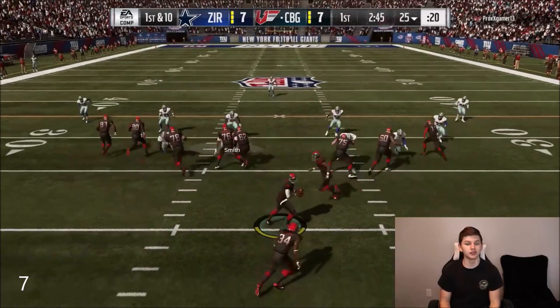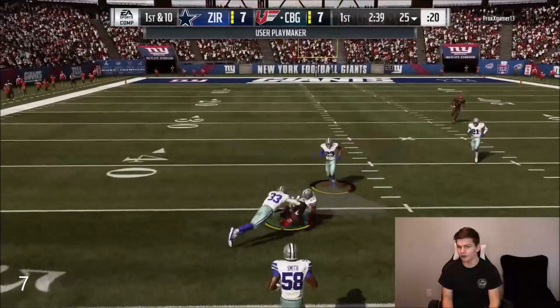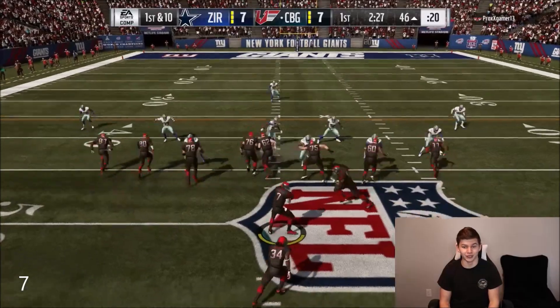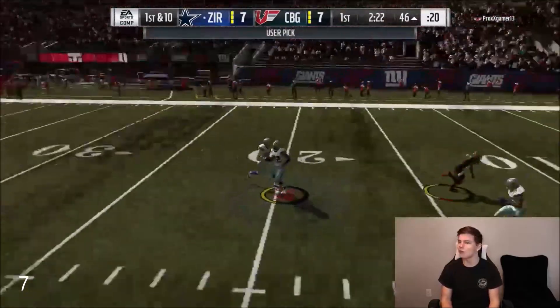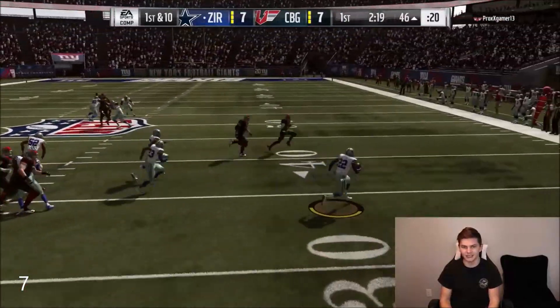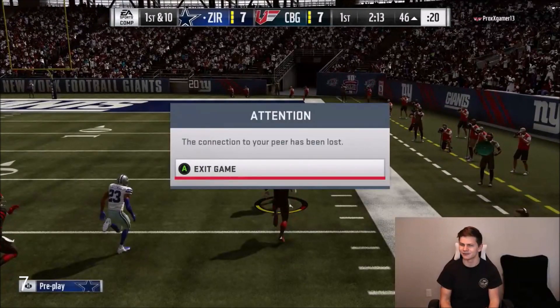Tyo now has two touchdowns toward his upgrade. My opponent hits a play action that definitely tricks me — William Jackson couldn't break loose. He goes back to the same play action but William Jackson doesn't allow it a second time. We get the pick six, juke out the defender, and William Jackson is going to take it to the house — and my opponent rage quits.